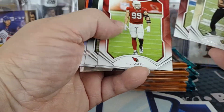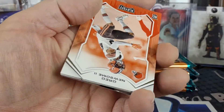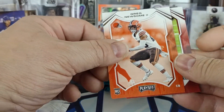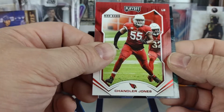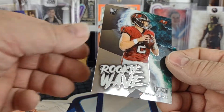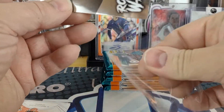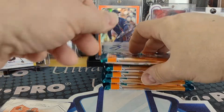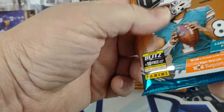This pack: DK Metcalf, Greg Newsome the Second rookie, and our Red Zone parallel in this pack is going to be a Chandler Jones, and a Kyle Trask rookie wave for the Bucs. So that's three different QBs on the rookie waves.